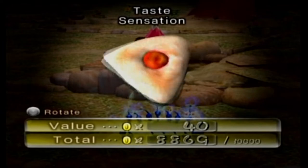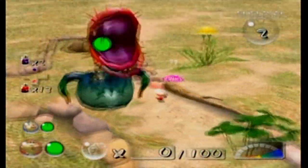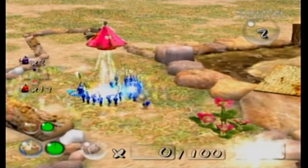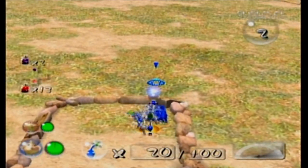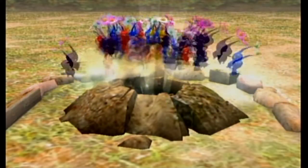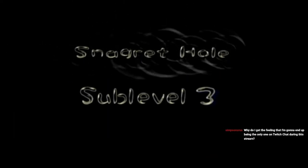The taste sensation that's sweeping the nation. More treasure! Before we go, there's another piece of nectar we can give to our two Blue leaf Pikmin. Let's avoid having to fight any enemies that we don't have to, especially since we could only use 20 Blue Pikmin for it. Snagret Hole, sub-level 3.